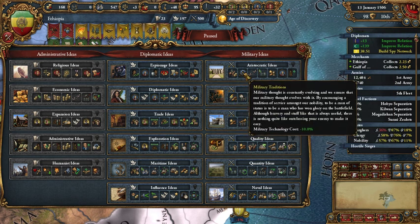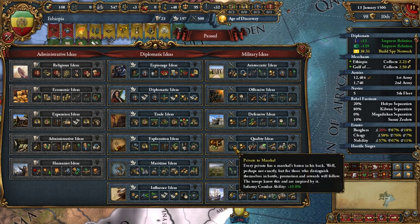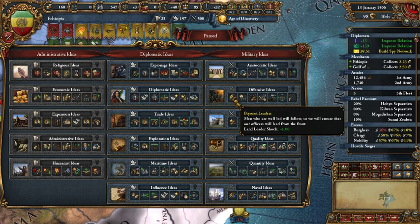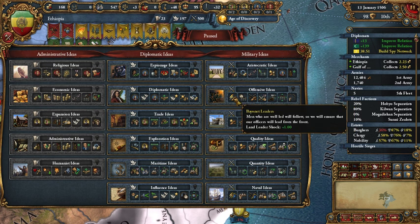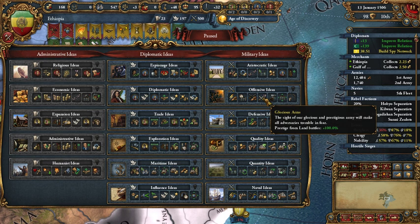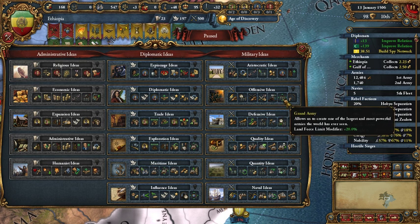We're thinking of offensive, aristocratic, or quality. It was really a long time ago when I played last so I really don't know anything about it anymore. I knew that I had decided on one thing. Offensive gives leaders plus one in shock phase, plus one for fire phase, more prestige from battles, and better siege ability — this is really great.